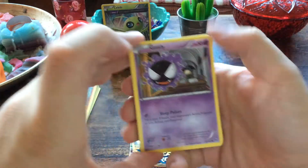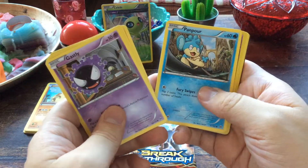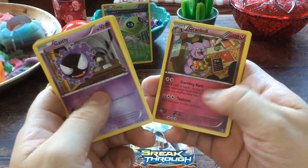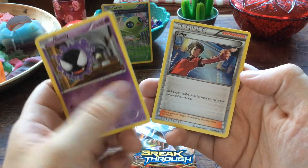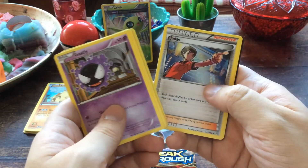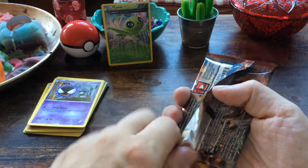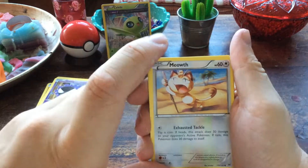Next up we have Gastly, Doduo, Staryu, Cyndaquil, Panpour, a reverse foil Swoobat, and Marowak. Nice. Then a Judge — not too bad, it's a Supporter: each player shuffles their hand into their deck and draws four cards, played quite a lot. And Frogadier — not the good one, the other one that lets you search your deck for three Frogadiers and put them onto your bench.